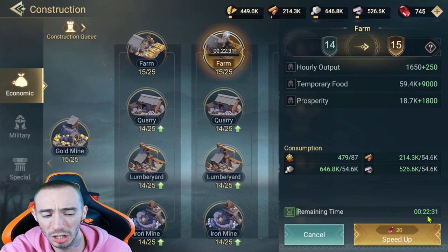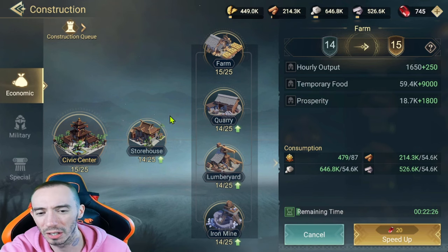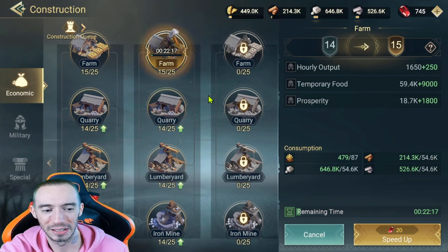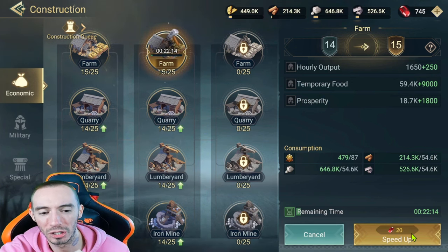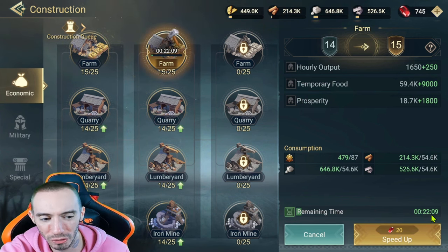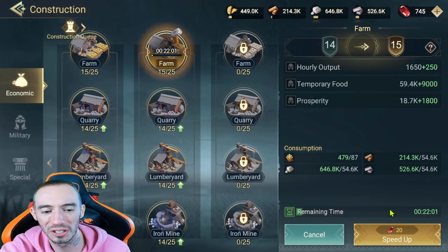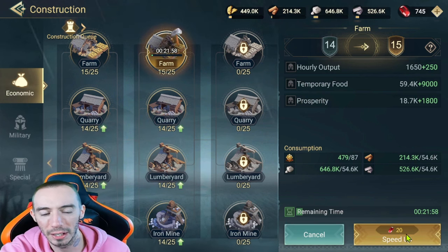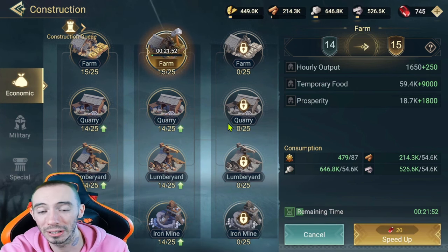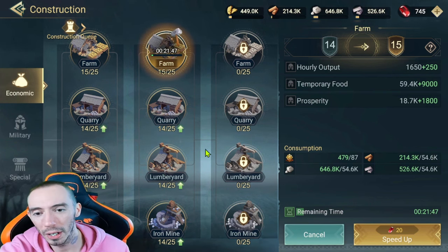Use your building speed-ups or completion scrolls on important buildings like your civic center or anything with a long timer — two hours or more. No matter what the time remaining is, it always costs 20 gems to instantly complete a building. Doesn't matter if it's 20 minutes or two hours remaining — it always costs the same. So speeding up certain buildings is definitely a great way to use your gems.